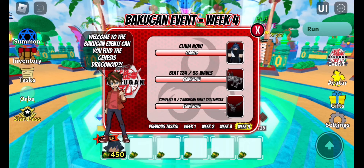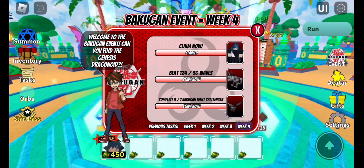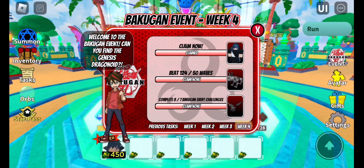If you look at the bottom, it says complete eight out of seven — or basically, complete zero out of seven Back Event challenges, because you don't have any complete it'll just say zero. But mine says eight out of seven because I completed more than seven.